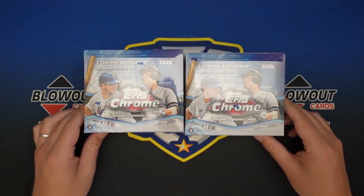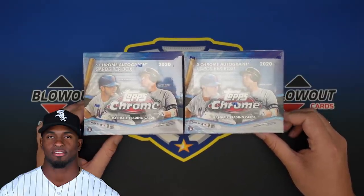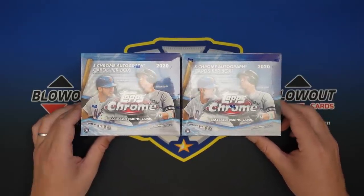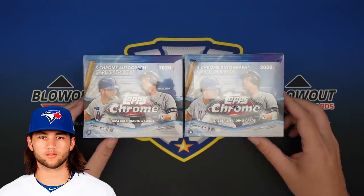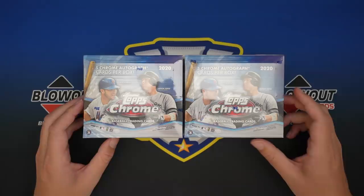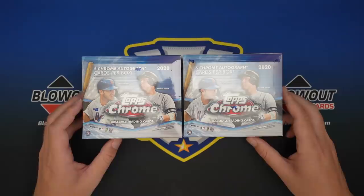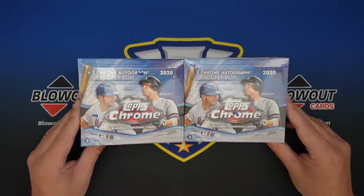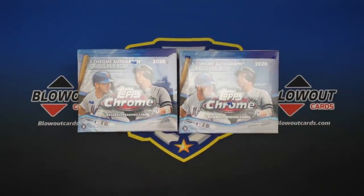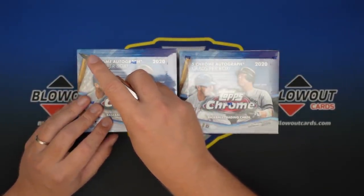It won't be the shortest opening because we are going to do two jumbo boxes — it's a lot of cards. Ten Autos, five Autos per box. You're looking for Luis Robert, obviously. He is kind of the big rookie out of this. He was not in some of the earlier products that Beau Bichette, Jordan Alvarez, and Gavin Lux kind of took over. But he's in Topps Chrome and he's got Autos and image variations, which are pretty rare. We'll get into these two boxes — I'm actually going to open up both boxes, get all the packs out, and then we'll go from there.